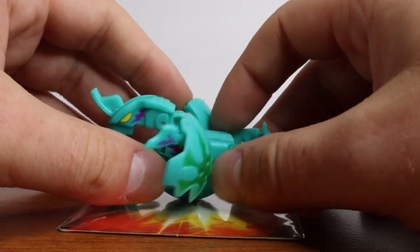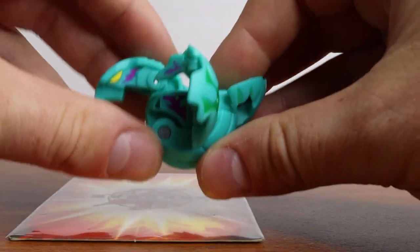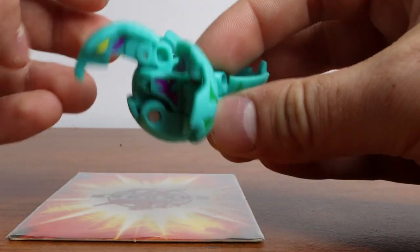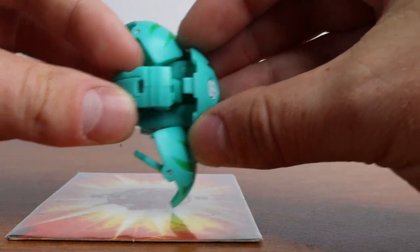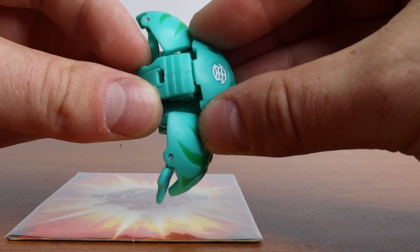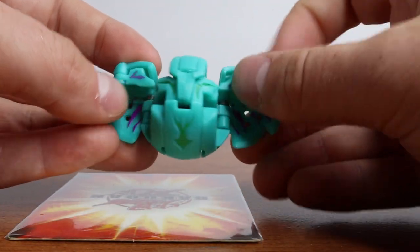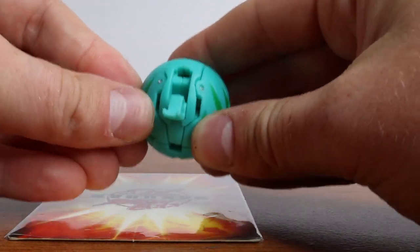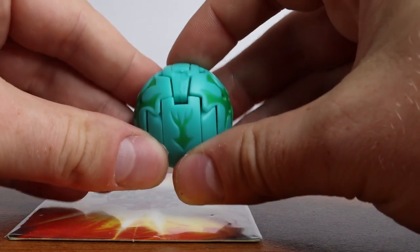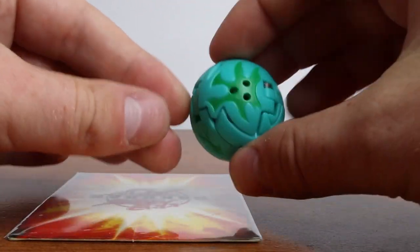To add to that annoyance, Storm Skyrus is pretty complicated to close. You close the feet first, then the head has to connect with the tail on the back — there's a little tab there that you've got to lock into place. Then make sure the floppy bits are in, and then you can close the wings. Kind of complicated, but once you know how to do it, it's pretty easy.